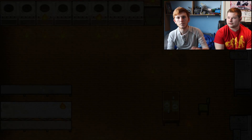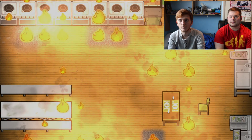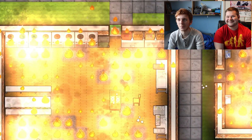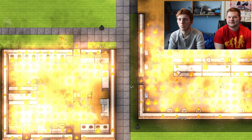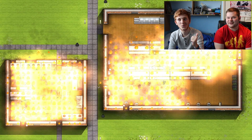Welcome back to Prison Architect, episode two. We're carrying on with the story and there's fire and electrical problems going on everywhere. The priest is still here, and we're sure there's going to be a phone call — but we have no time for phone calls with this fire going on.